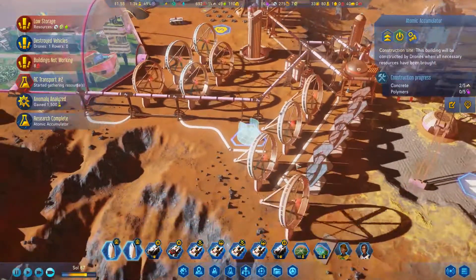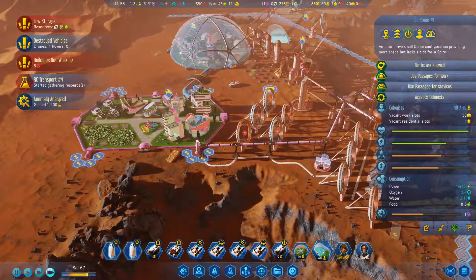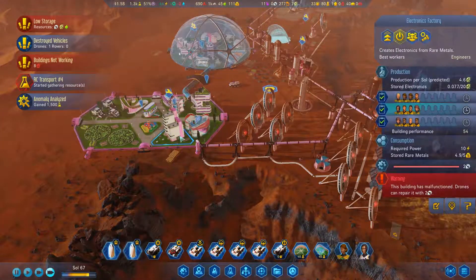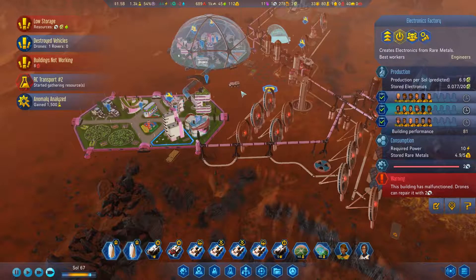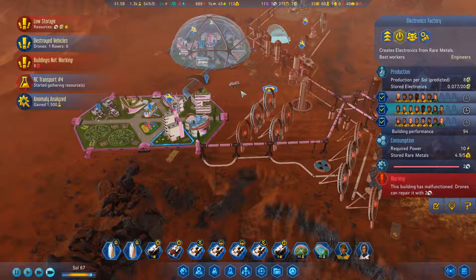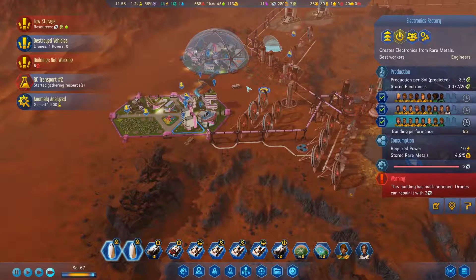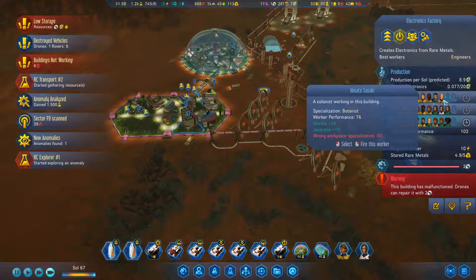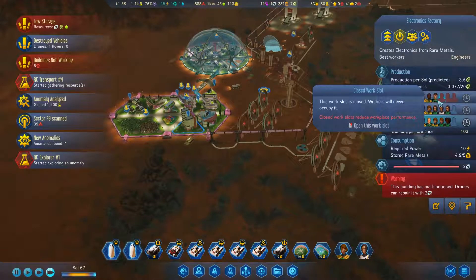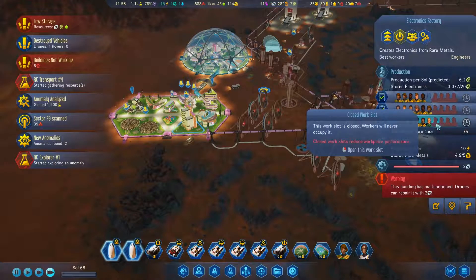That's going to be concrete and polymers — we've got plenty of that, so it should be good. I'm going to go ahead and put this as a high-priority thing because we want to boost our electronics manufacturing. That may take people away from other places. Sector scanned, anomaly found. Let's close this off to four — there we go.